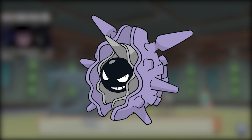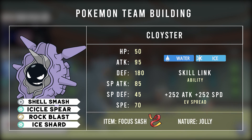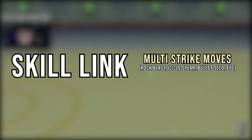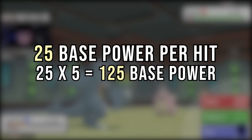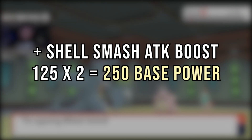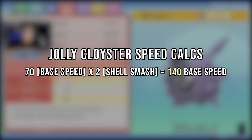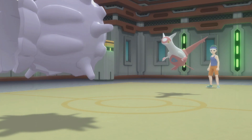A Cloyster. Yes, a freaking Clam. But this is not just any Cloyster — this is a Jolly Skill Link Cloyster with max attack and speed, with the movesets Shell Smash, Icicle Spear, Rock Blast, and Ice Shard. With the ability Skill Link, all of its multi-strike moves will reach maximum, which is at 5 attacks. So having a base attack stat of 25 will actually result in a 125 base attack stat. Powered by Shell Smash's attack and speed boost, this Cloyster's Icicle Spear and Rock Blast will actually result in a 250 base power and will outspeed all the Pokemon, having a boosted speed at 140. Just by smashing its shell, it could actually result in an apocalypse here in the Battle Tower.